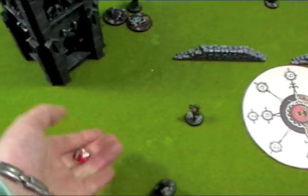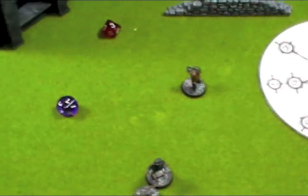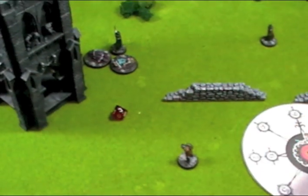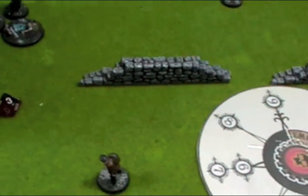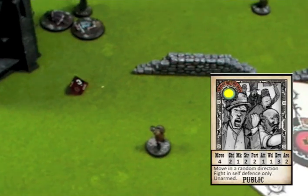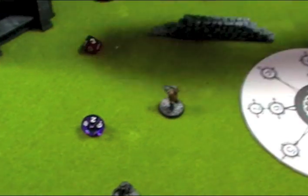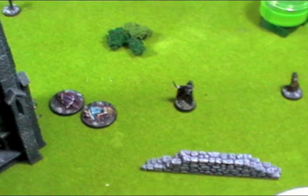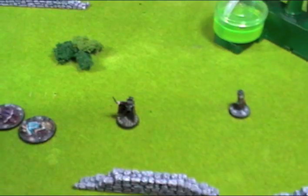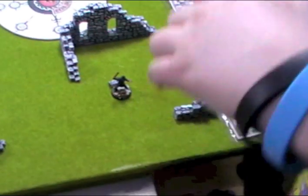Turn 3. Rolling for initiative — I got 3, Ripper gets 7, Ripper has initiative again. This could be all over very quickly. The Ripper uses one action point to try to mesmerise another civilian — arcane 6 versus arcane 2 means he needs a 4-plus to succeed with a roll of 8. He rolled a 2 — fails. Using his remaining action point, the Ripper moves 4 inches. He's in control of the peelers again, and moves them further away into the corners of the table.